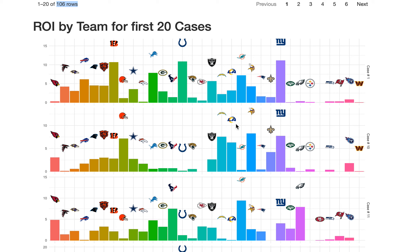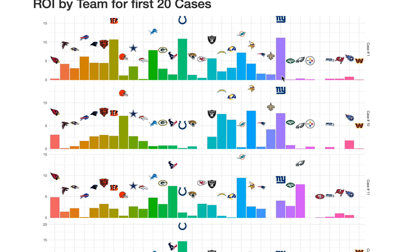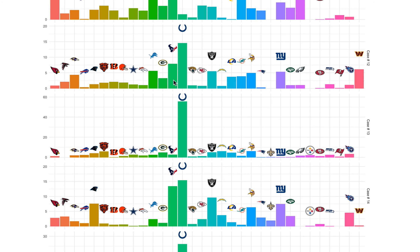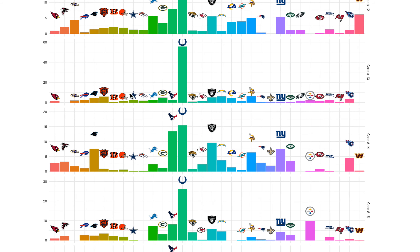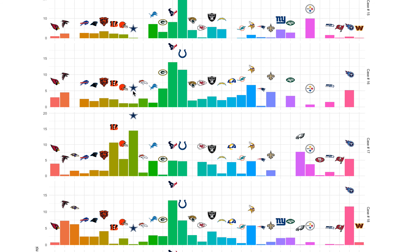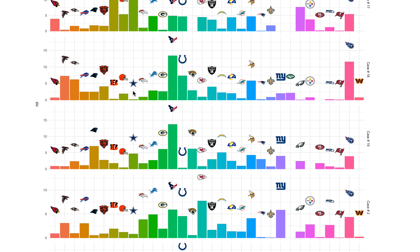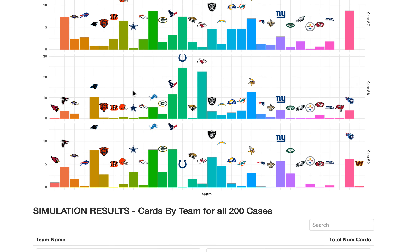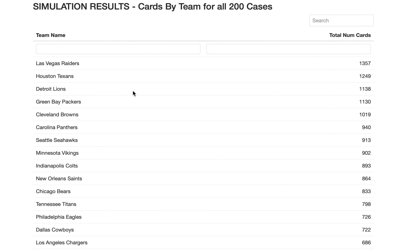Here's ROI by team for 20 breaks — a visual way to see which teams provide the best ROI. You can see the Giants are really good in some breaks but then go down. Sometimes the Bengals are great, sometimes the Giants, sometimes the Colts — it varies. Look through this and take screenshots to see which teams consistently have the worst ROI and which consistently have the best. In this simulation we got so much value out of the Colts that everything else looks small by comparison.